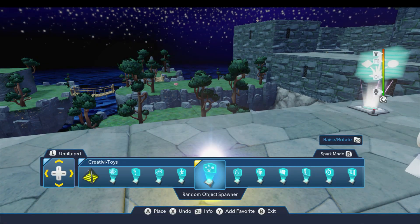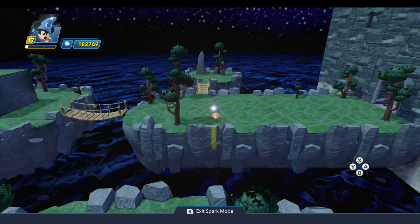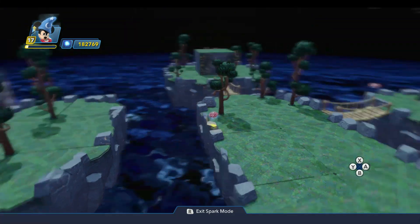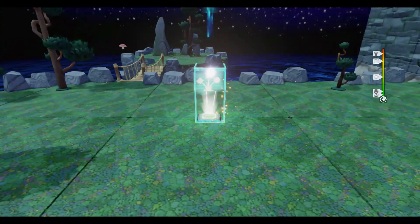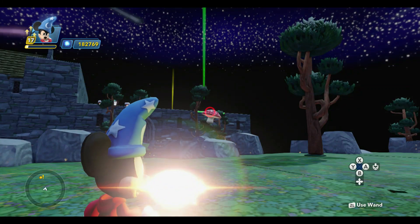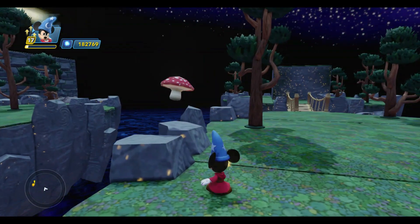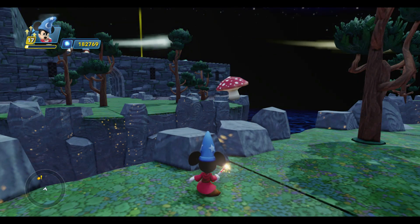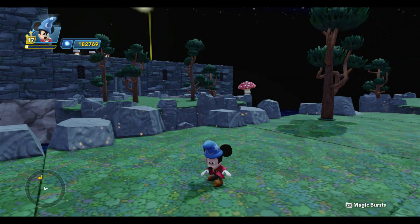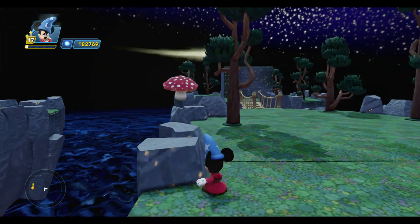Another problem you'll notice is that I can't select the spawned objects at all. This mushroom that's been generated — I can't select it with spark mode, and if I equip the magic wand, it won't let me select it with that either. It's almost like that toy doesn't even exist from the standpoint of the editor. The magic wand doesn't work, spark mode doesn't work, and because that object doesn't seem to really exist, the collectible tracker doesn't recognize it. I think that's a bug or an oversight.